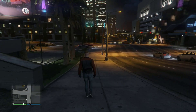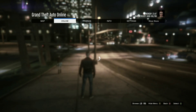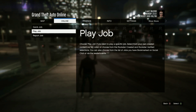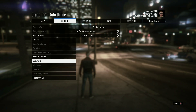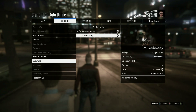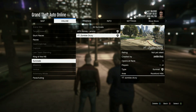I'm level 20, so there is a requirement for this — a lot of people say there's no requirements, but there is. You have to be level 15 in order to unlock Survival mode. Press the pause button, go to Jobs, then Play Job, then Bookmarked Jobs — the bookmarked jobs will be linked in the description. Go all the way down to Survival. If you're level 10, there's a zombie one linked in the description too, but this one here is the best one.